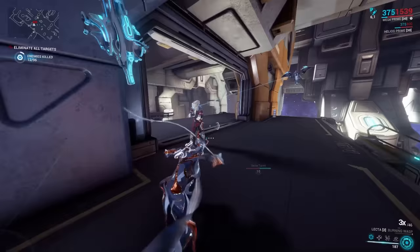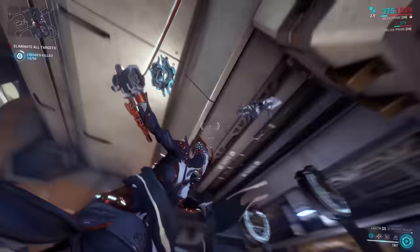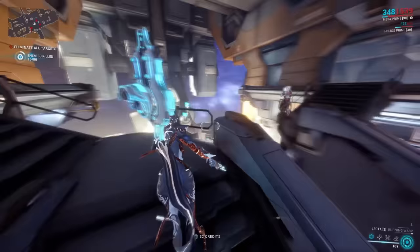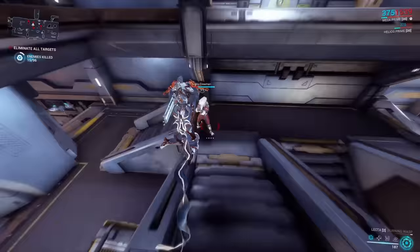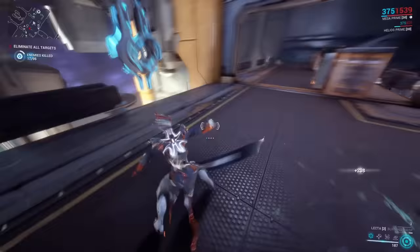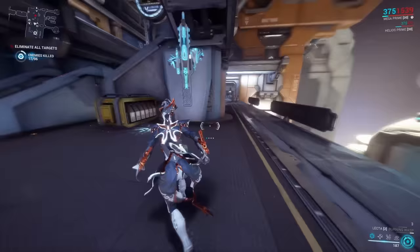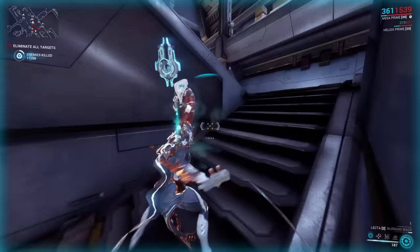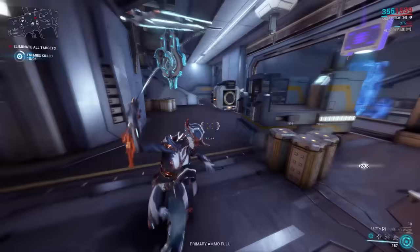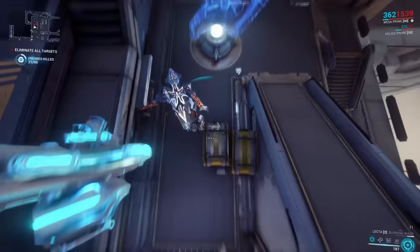All the same points apply: you have electricity on the weapon already and a high status chance. You could throw on Toxin to have corrosive, which has high damage potential against Grineer. If you're more worried about Corpus, hit on some cold damage and together with the electricity you'll have magnetic, which on a status effect will cripple enemy shields — and even without a proc, magnetic does bonus damage against shields. Even against mid-level Star Chart Corpus with just cheap mods, the Lecta already does a great job.